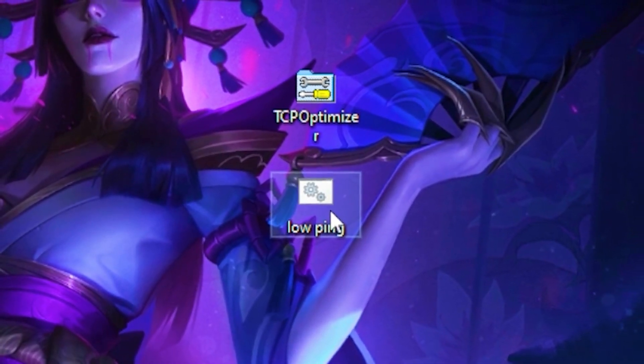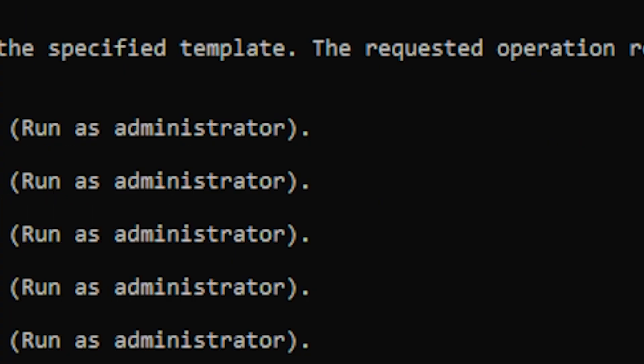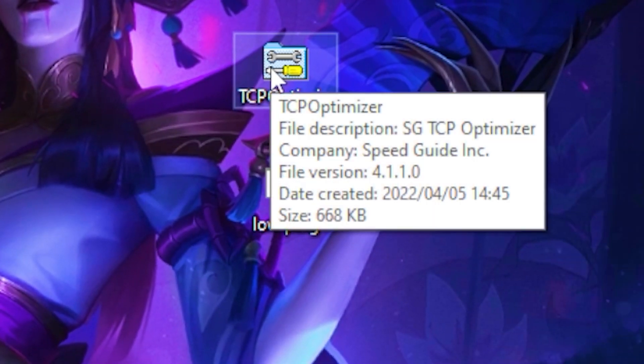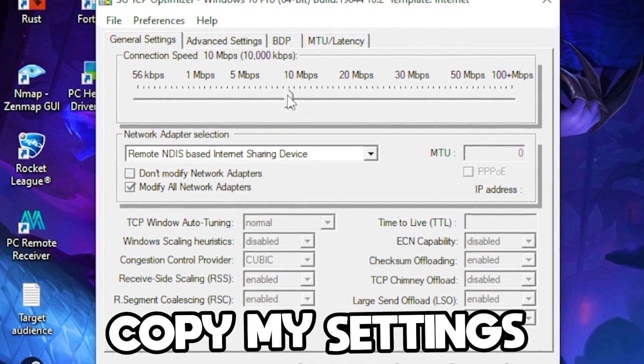Once you download those files, run the low ping file — this is basically going to delete all the unnecessary things on your PC and lower your ping. Once you're done with that, open up the TCP Optimizer.